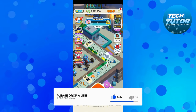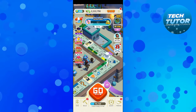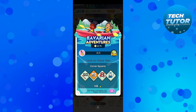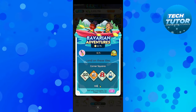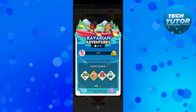The first way to obtain new shields is by completing the current in-game event. So as you can see at the moment it's Bavarian Adventures, and by landing on the spaces and collecting these paddles you're going to obtain certain rewards. Sometimes in the past I've noticed this can be shields, so what you want to do is keep an eye on this and keep completing the in-game events to obtain shields.